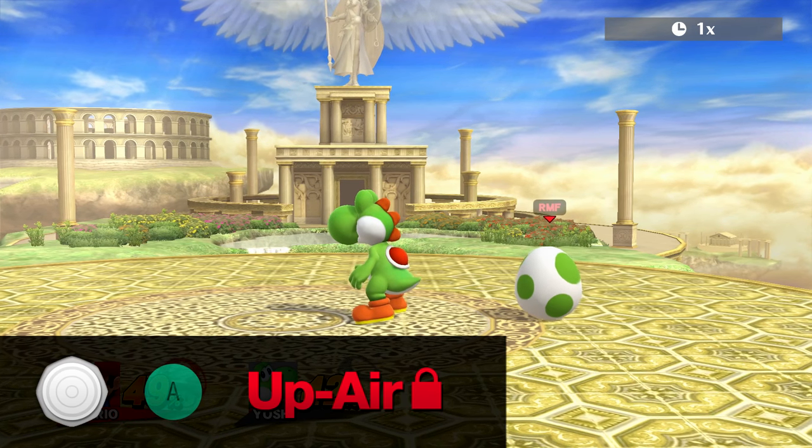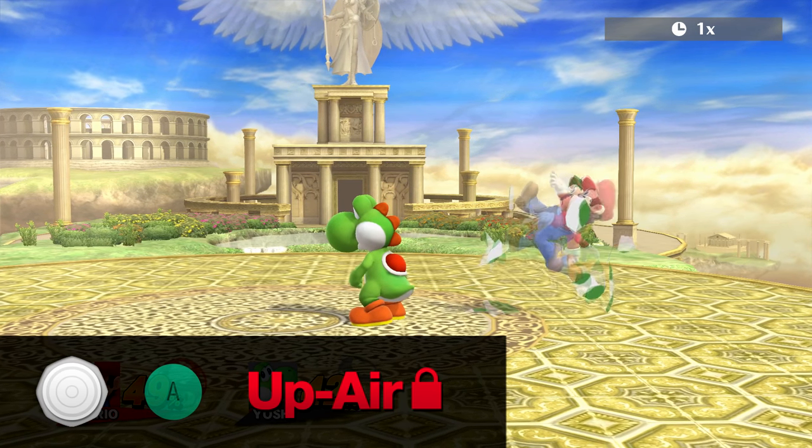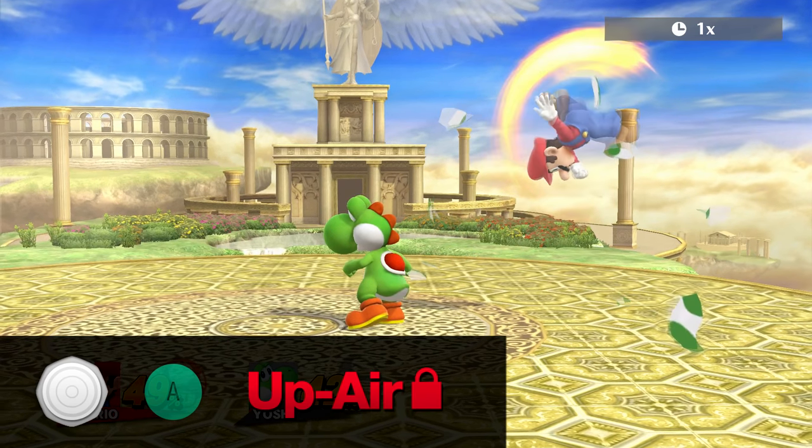Here's an example. Yoshi swallows Mario. Mario is now in the Egg and starts mashing using the stick and the A button. The first input he used was upwards plus A — so basically an up air. The game will keep this input as the saved command as long as the Mario player keeps mashing the A button quickly enough. If he does keep up the mashing, the aerial attack at the end will be an up air.